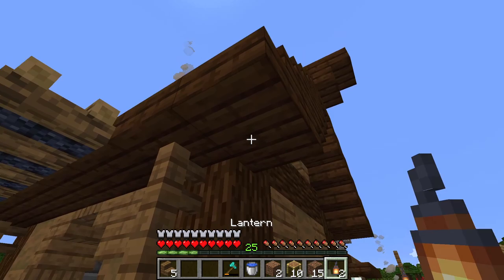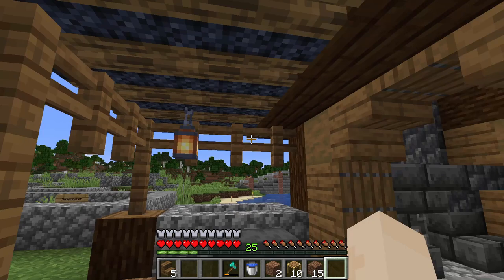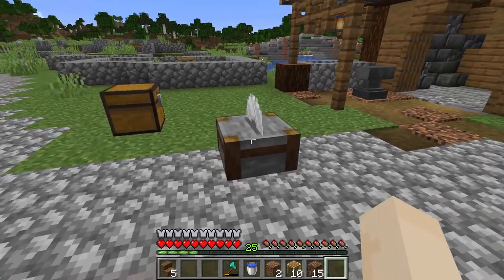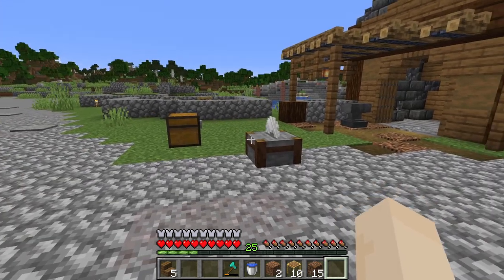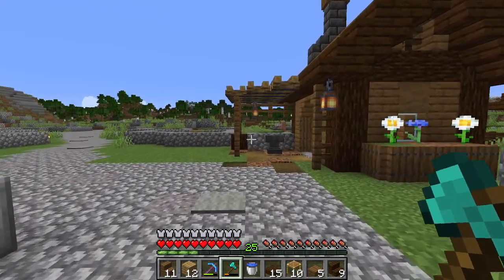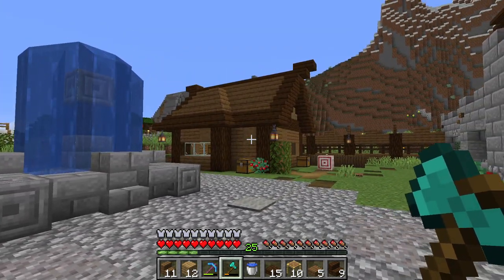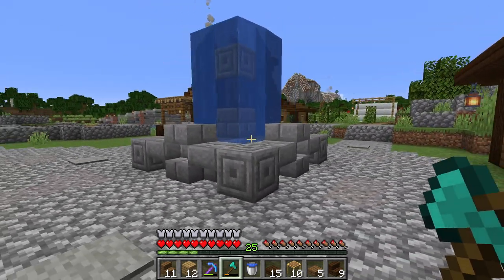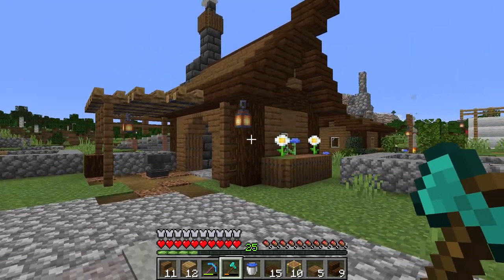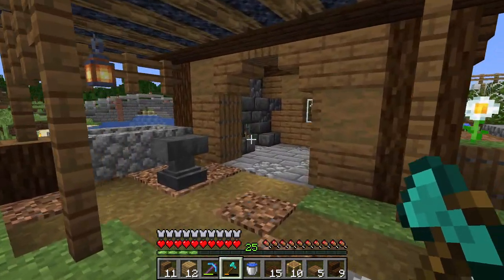We need the last bit of lighting — one there and one back in the corner right there. That is looking pretty good. Just clean up around here, and there we are — it is all done. As we add these buildings, this area gets a lot more life. We've got that and that now along with the fountain, and it's looking better, it feels better. This is very small for an armorer — armorers are usually a lot bigger than this — but it's functional.